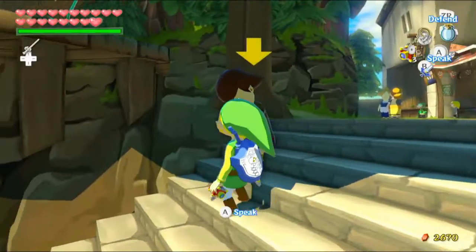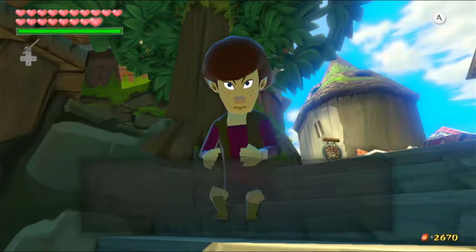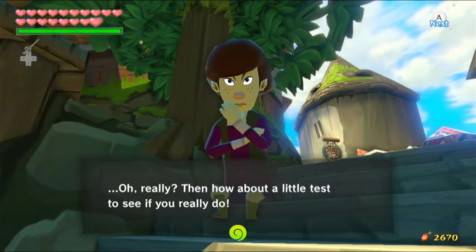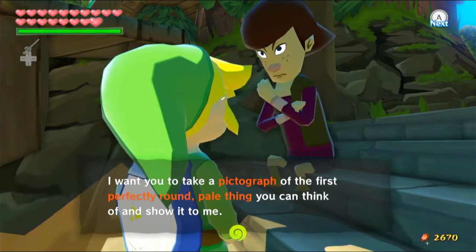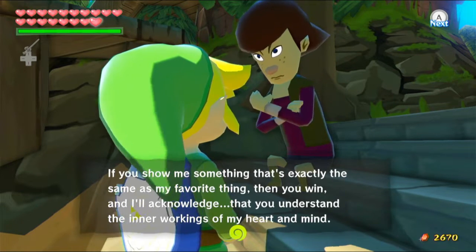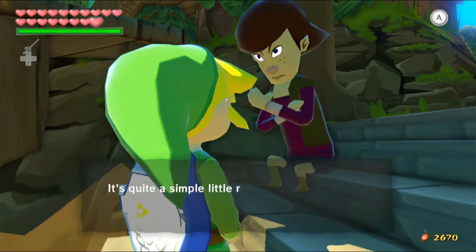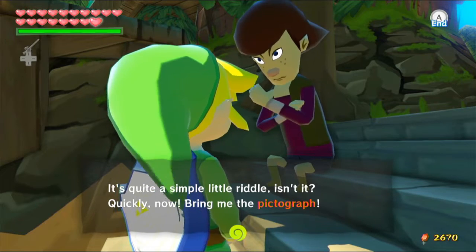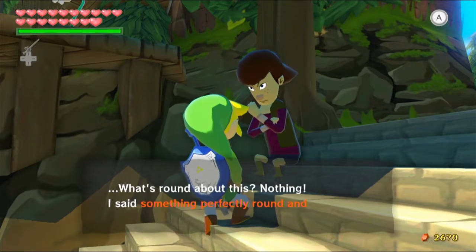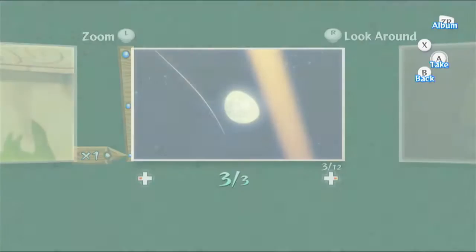The character speaks: 'You pesky little brat. Nobody understands how I feel — nobody.' He asks if I'm trying to tell him I understand how he feels, then gives a test: take a pictograph of the first perfectly round pale thing you can think of and show it to him. I try something but it doesn't work — nothing round about it. He wants the full moon, so I'm going to have to wait a few nights to get it to the right moon phase.